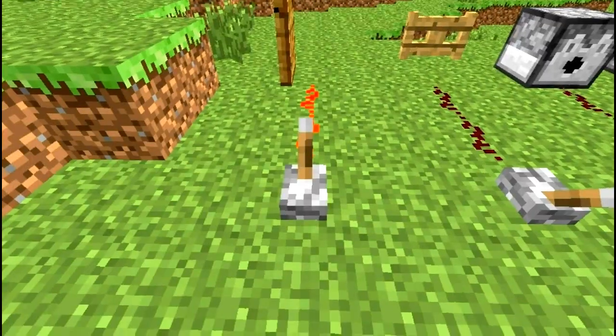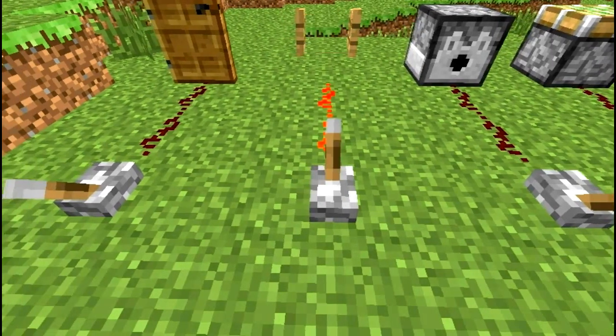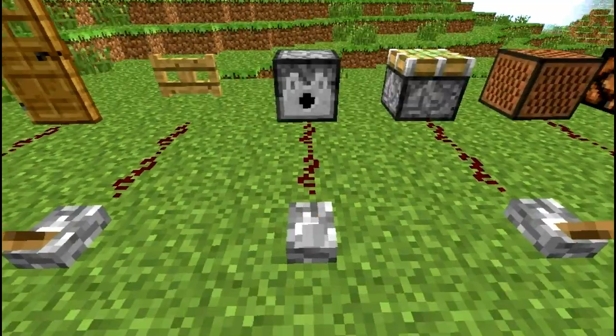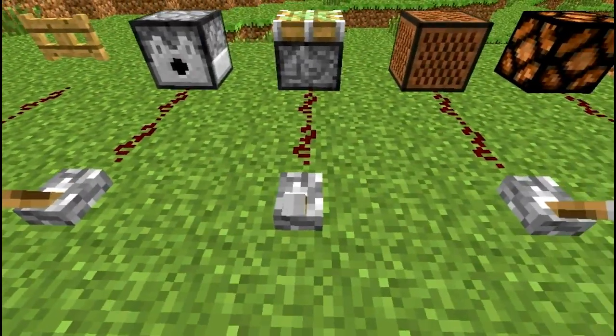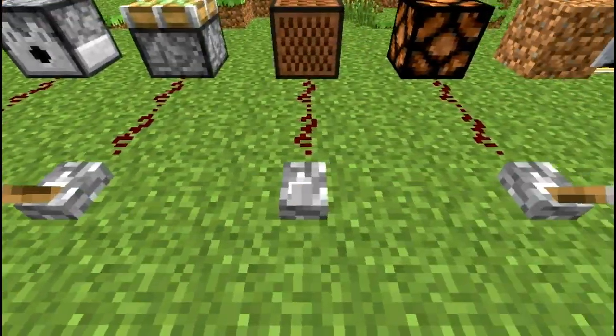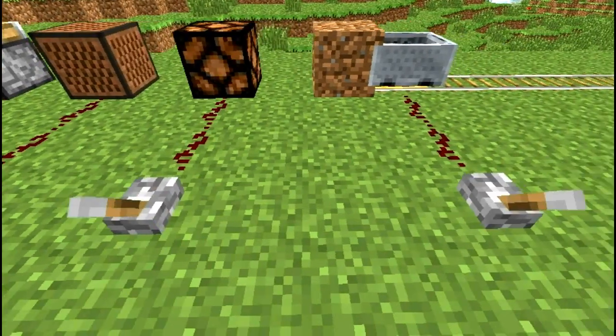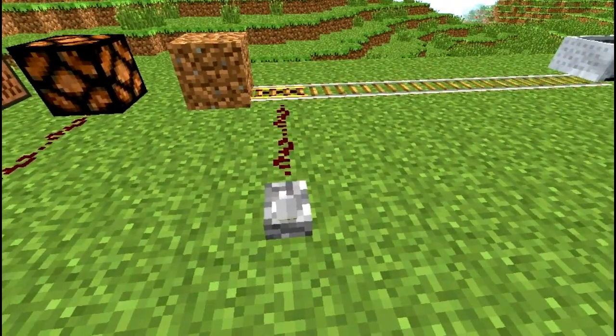There are many uses for redstone. Here are just a few basic ones: a door, a fence, a dispenser, a piston, a note block, a redstone lantern, and a powered rail, just to name a few.